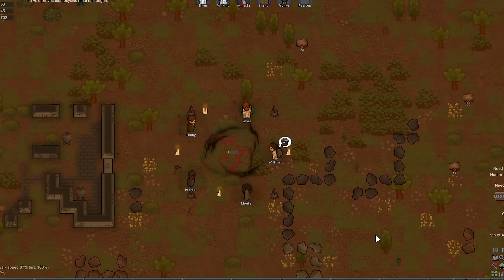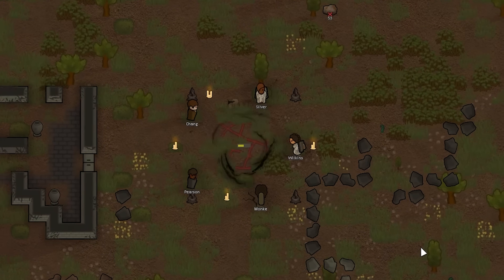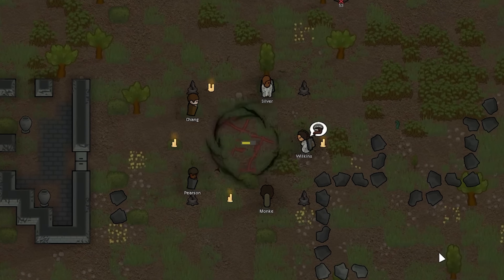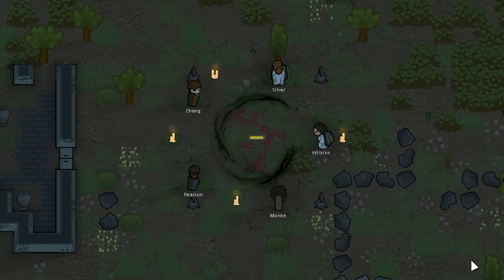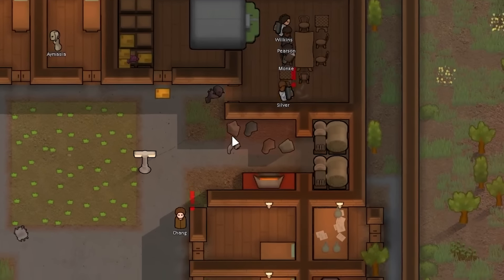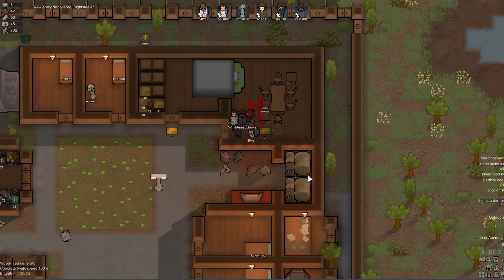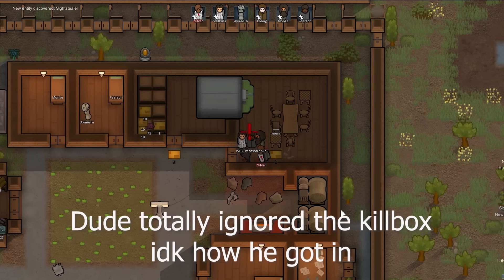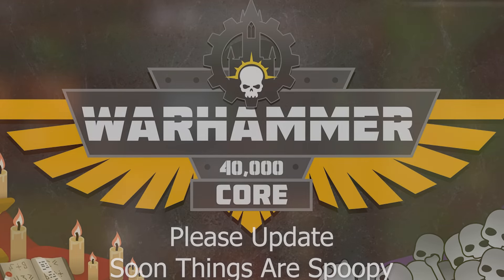From here, it's just the same as usual in RimWorld — rising up, dealing with problems, and continuing the research. Because of the nature of some research tabs requiring knowledge about certain entities in your log, you are going to be dealing with a lot of different threats. My suggestion for survival: full defense. Make as many allies as you can, and work on upping your security and weaponry.